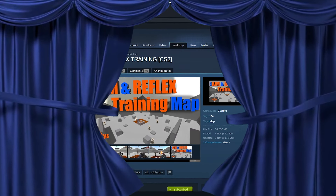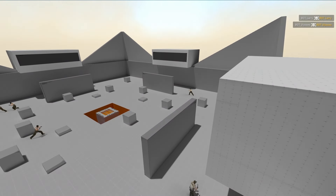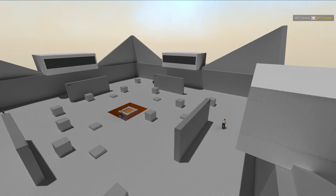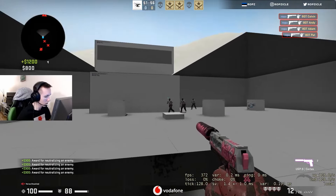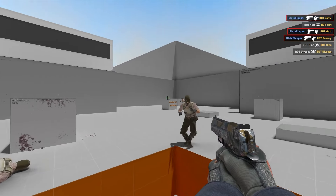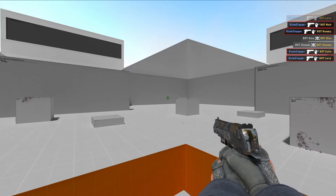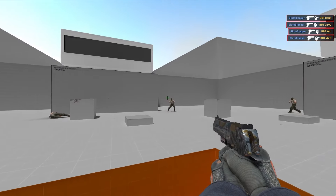Coming in third we have Fast Aim and Reflex Training. This map is a classic coming back from CSGO and it's a personal favorite of mine to work on your tracking. CS players in general need to work on their tracking, and in CS2 with people running around and the sub-tick system, tracking is a little bit more important than it was in CSGO — so I highly recommend this map.